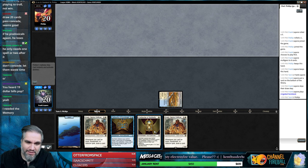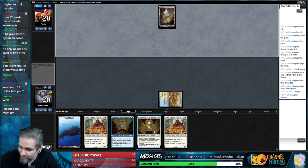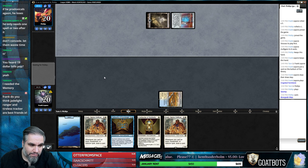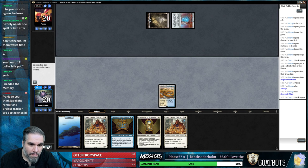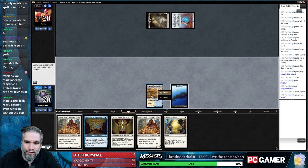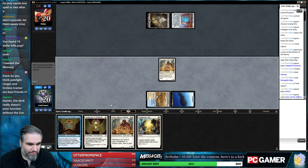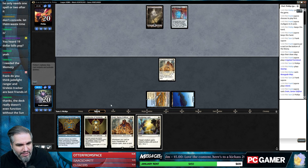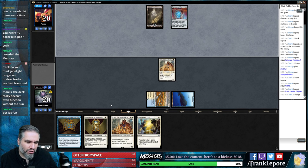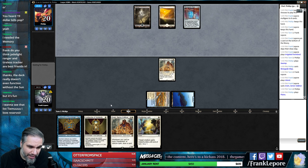Deck seems sweet though - I really like the Immortal Sun edition. I'm going to put this on the bottom because I just want lands and things. Double Sram - that's basically a mulligan because he's legendary. I would hope that Jadelight Tracker, Jadelight Ranger, and Tireless Tracker are our friends IRL. The deck doesn't really function on the sun - it was a fringe deck before Rivals but it was able to do what it had to do.